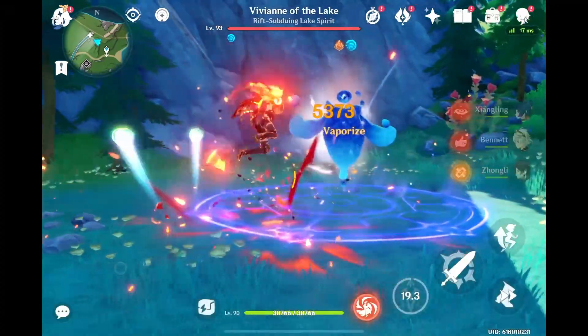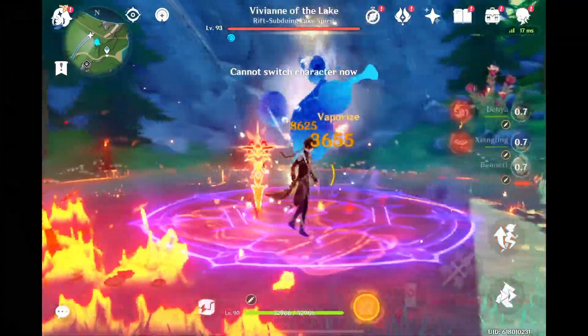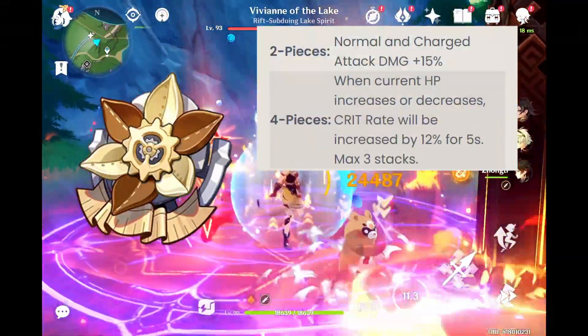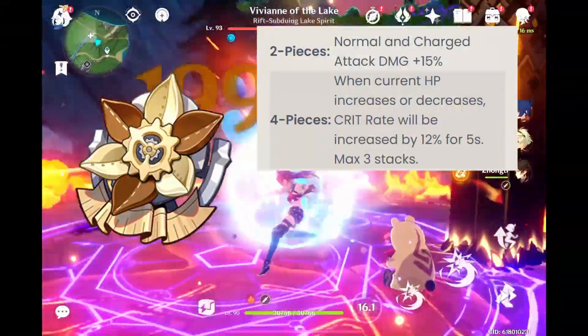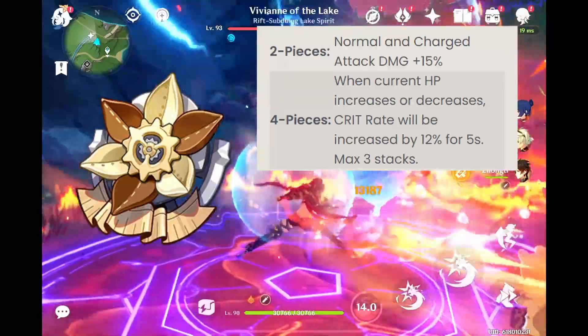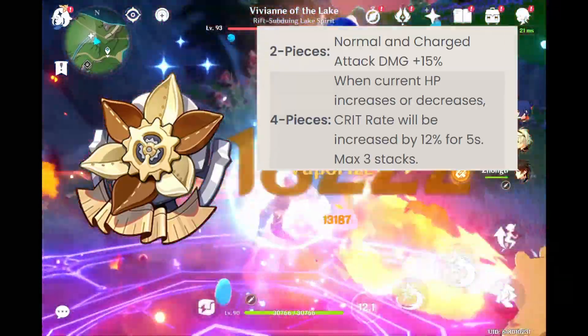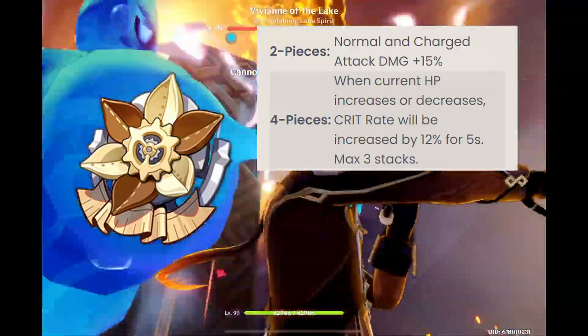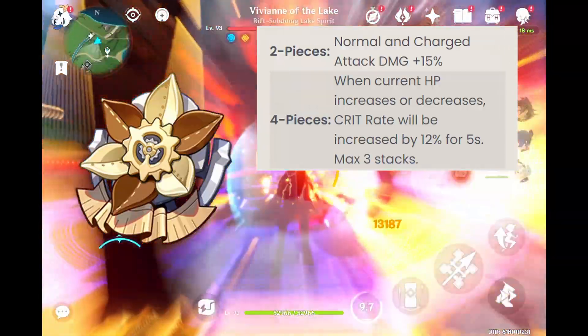Not only does Deya help out with interruption resistance, she can also help Linny with DPS as well. Linny's best set is going to be the March House Hunter, which can give crit rate to him whenever he loses or gains HP, with a max of 3 stacks. This works perfectly for him, as his HP drains every time he fires a prop arrow from his charge level 2, equal to 20% of his max HP.